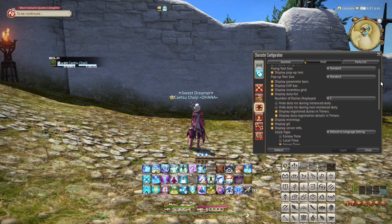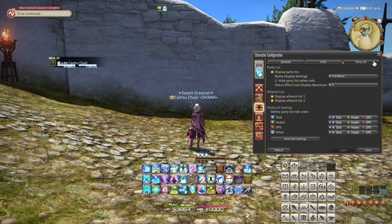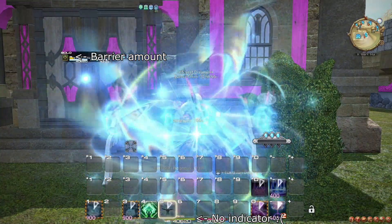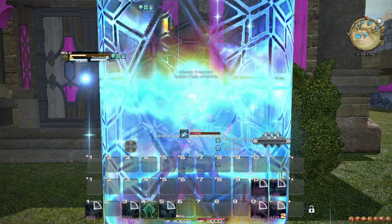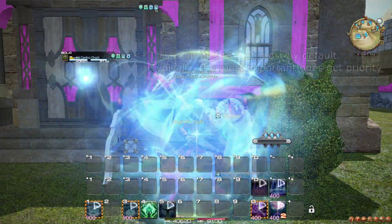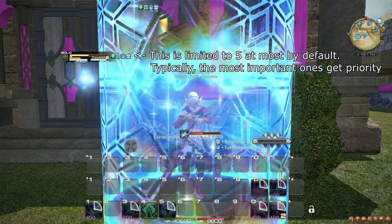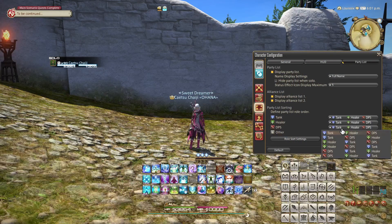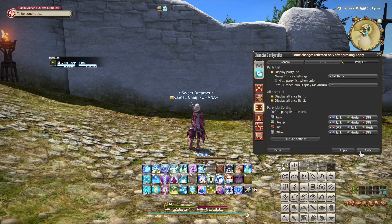Now, let's move to the party list, where I will start by recommending turning off the 'hide party list when solo' option. Without the party list, it may be difficult to know how much barrier health you have specifically, so if you play a job that might utilize this, then you would probably always want to be able to see this. Here, you can also choose how many buffs and debuffs will be shown next to each party member entry. Just keep in mind, increasing this can make this UI element very overwhelming. Finally, in the party list sorting, you can greatly customize how your party list is automatically sorted. Remember that the party menu has a 'sort party list' option that utilizes these choices you make here. You can customize which order the roles appear in, and you can even make this decision based on which role you are.